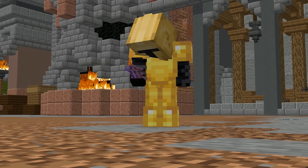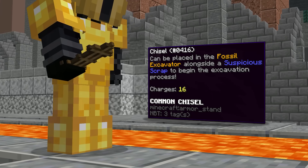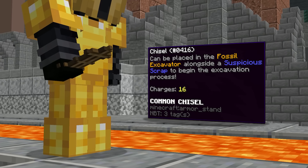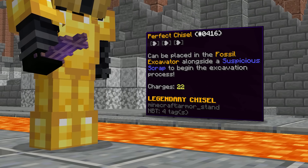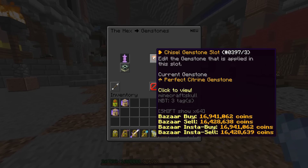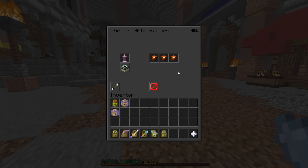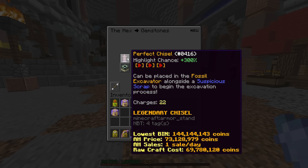To maximize rates when opening Suspicious Scrap, there are a few upgrades to make. I was using a basic chisel, which only gave 16 charges. I bought a perfect chisel to replace it, which gives 22 charges. Additionally, I upgraded it with three perfect citrine gemstones, as they have an ability that highlights three treasures, which would greatly increase my odds of winning.